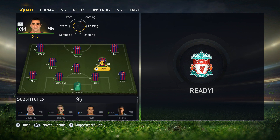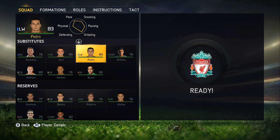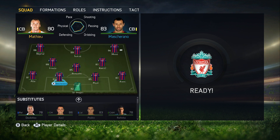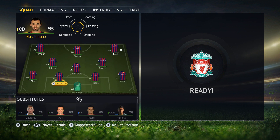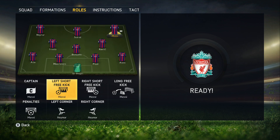I'm going to take off Xavi to try out Rakitic — I just want to try him out. Mathieu, no you're not going on, we'll leave it like that. So our lineup is going to be Neymar, Suarez, Messi up front; Iniesta, Rakitic, Busquets in midfield; Alba, Mascherano, Pique, Alves in defence; and Ter Stegen in goal. That is pretty damn awesome.